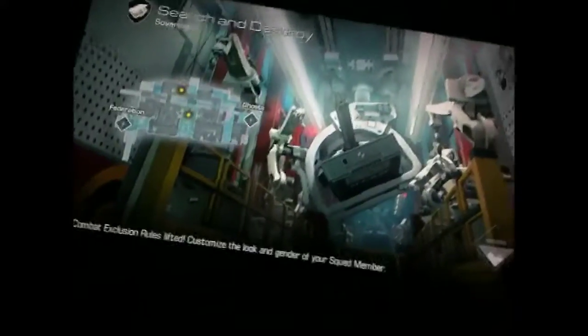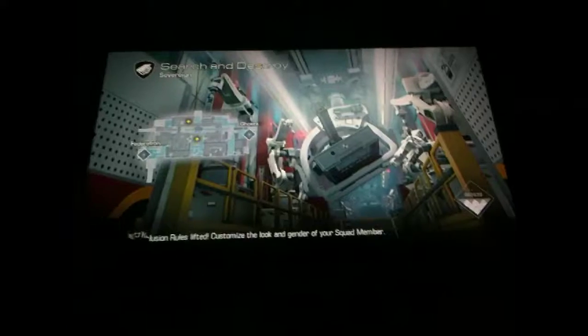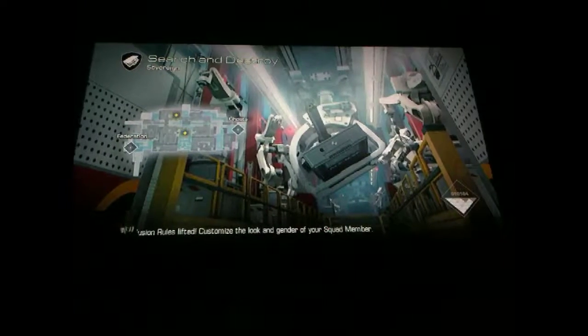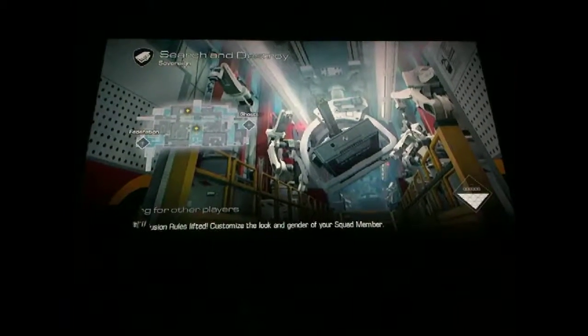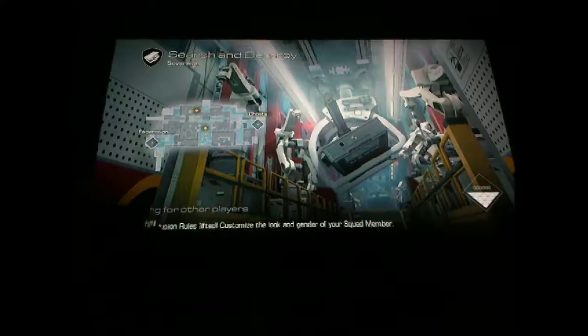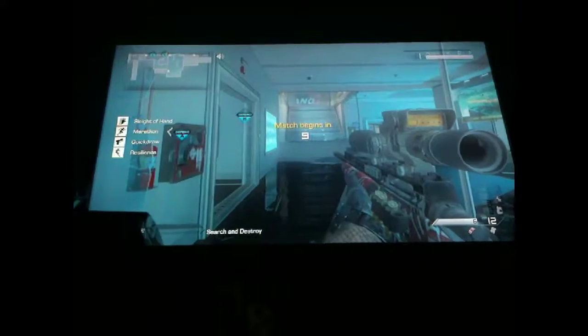The person on Federation is going to be starting outside the map, and the person on Ghosts is going to be doing something specific. So I'm on Federation, he's on Ghosts, and I wait till he comes over here and kills me.